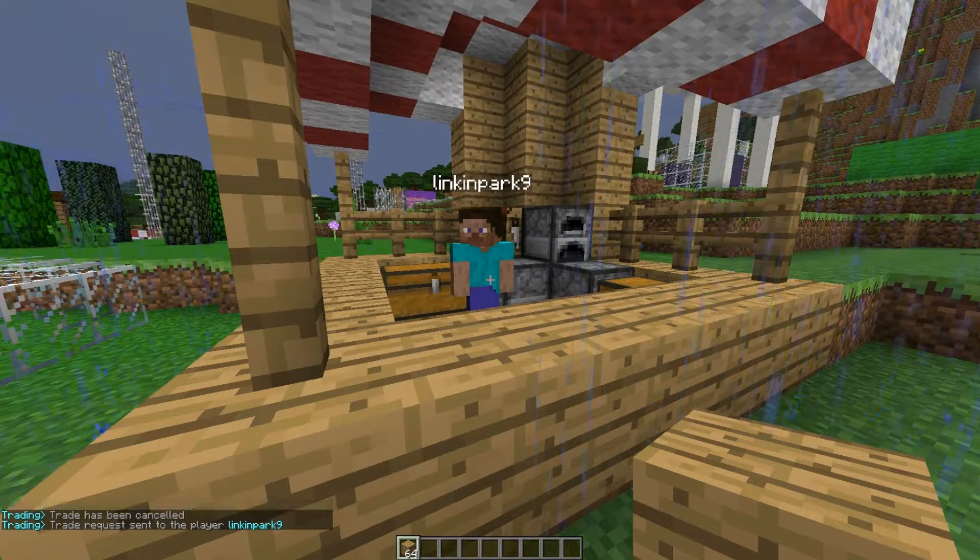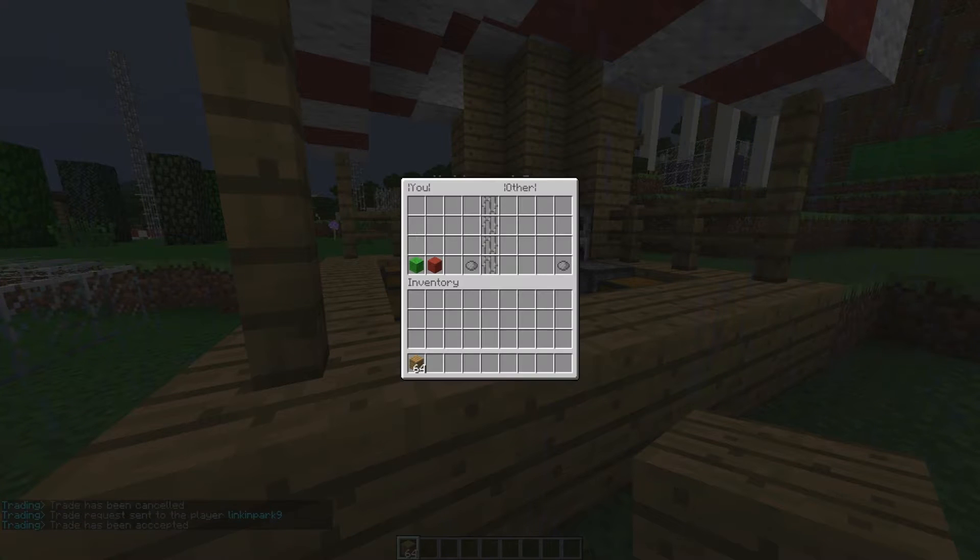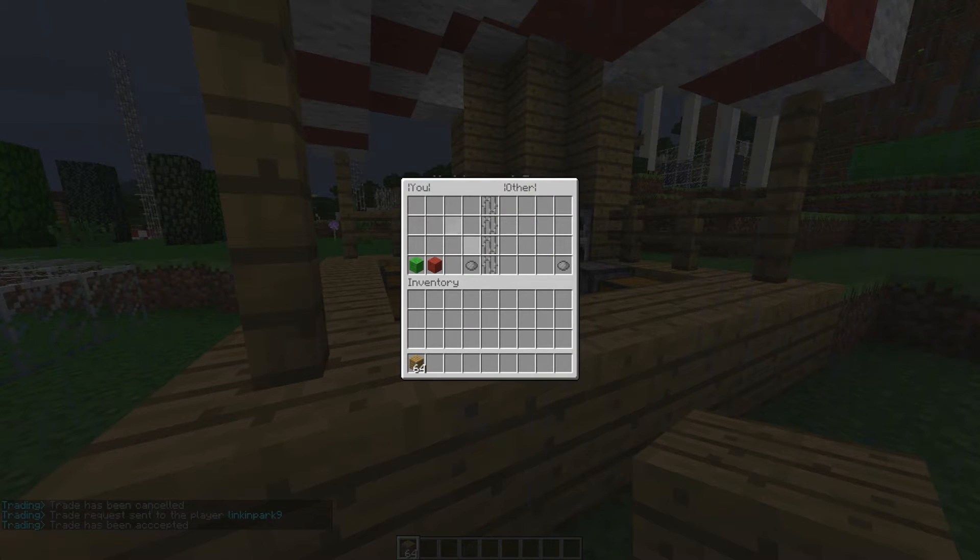You can either do /trade decline, which gets rid of it and cancels the request, or he can do /trade accept within 15 seconds. When accepted, this lovely GUI will pop up, where Lincoln Park can put what he wants to trade and we can see it.